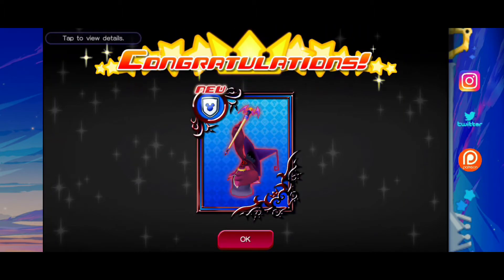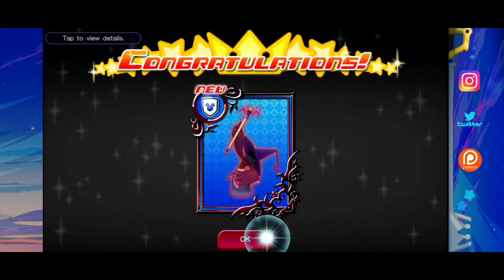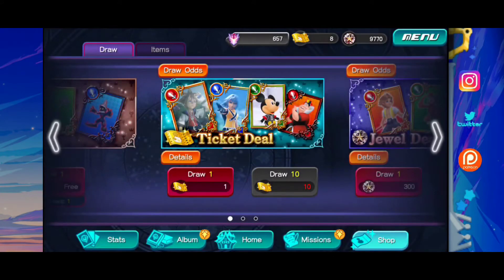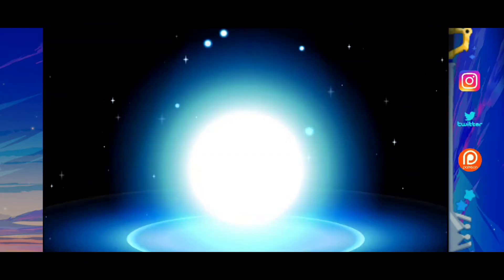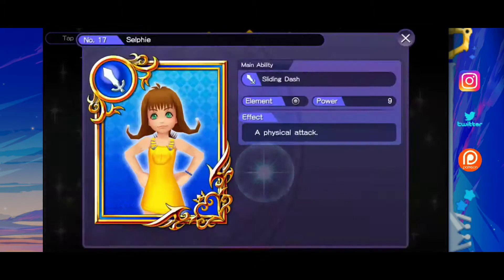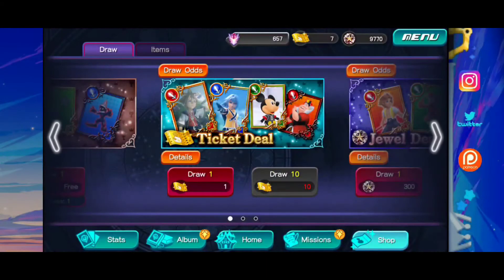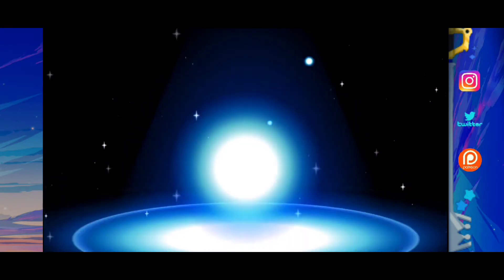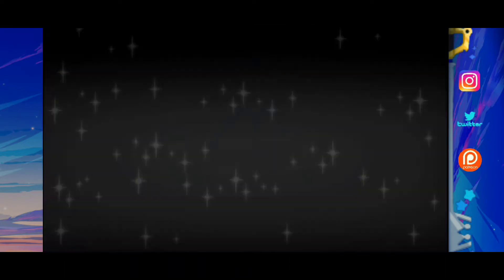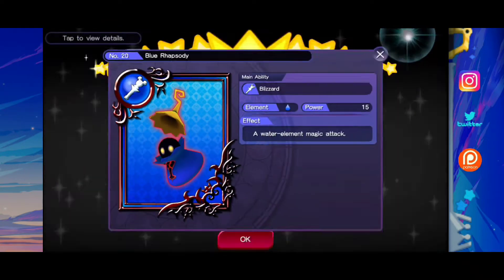This looks totally different. That's a magic boost. I guess there's a bunch of different types of cards that we can use in this game. This is really cool, it's a whole other cinematic look to it. That is a sliding dash. That is blizzard, so that's magic.